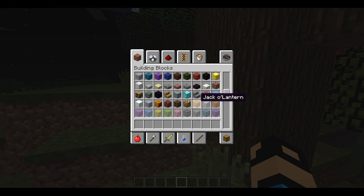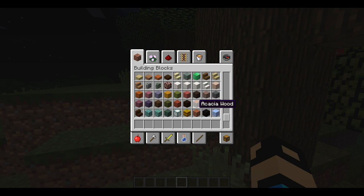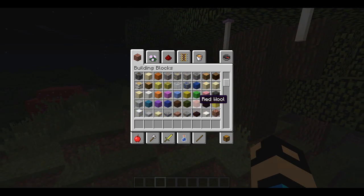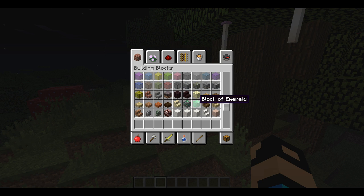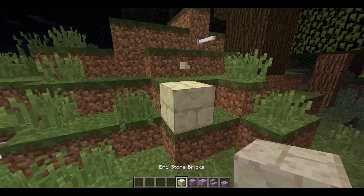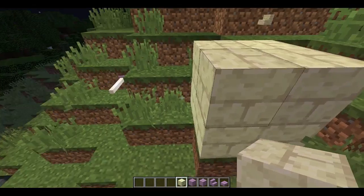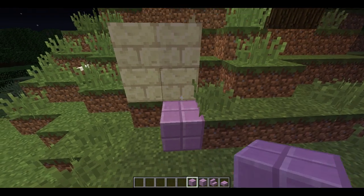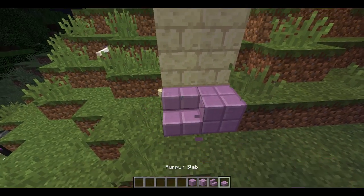Let's go to the building blocks section. What is new? We've got some new blocks. One is called an endstone brick - so it's basically just a brick but from the End. Then we've got a different brick. Then we've got some stairs and some slabs.